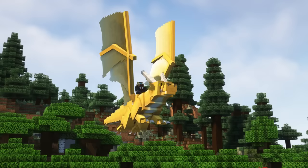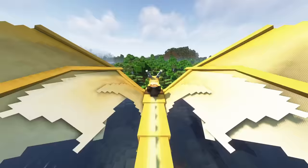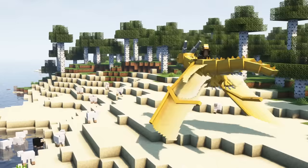Dragons have 40 health, 10 attack damage and 27 inventory slots. Their wings will cause smaller mobs to get blown away if the dragon flies too close, and they are also immune to lava and fire.